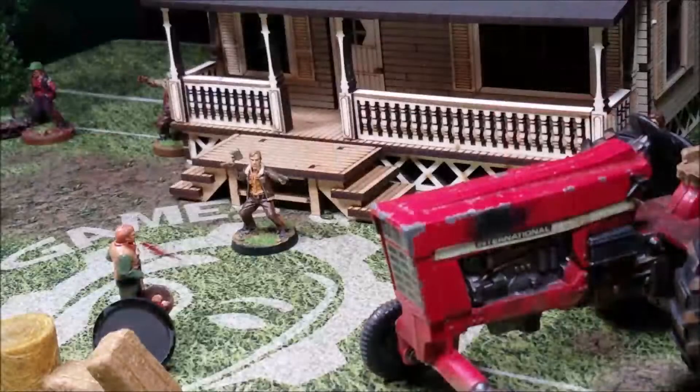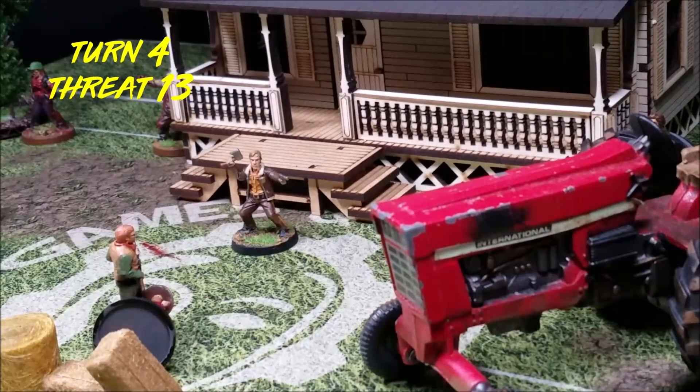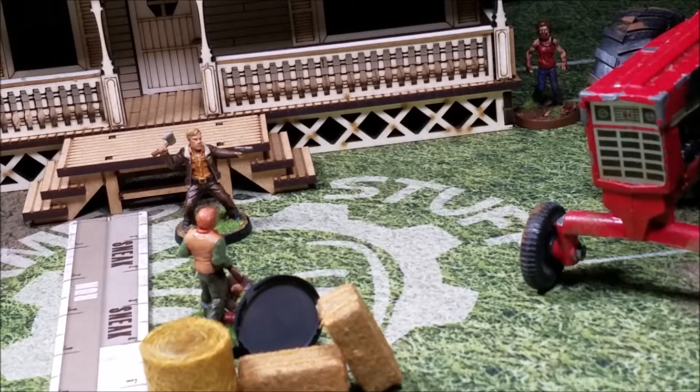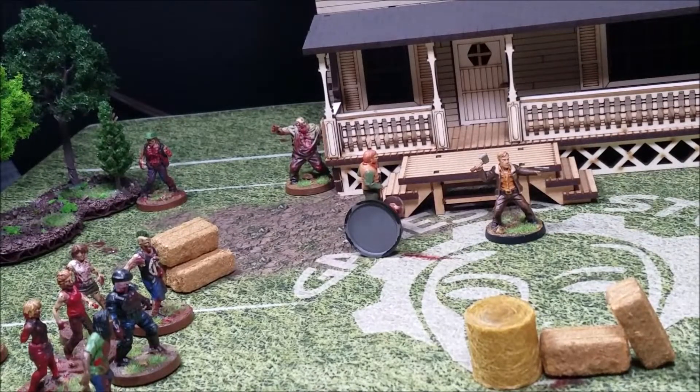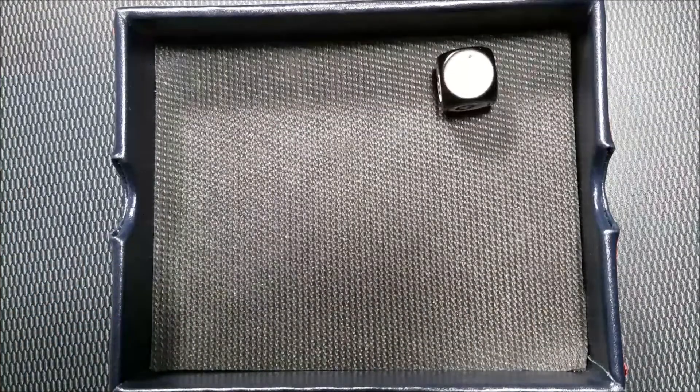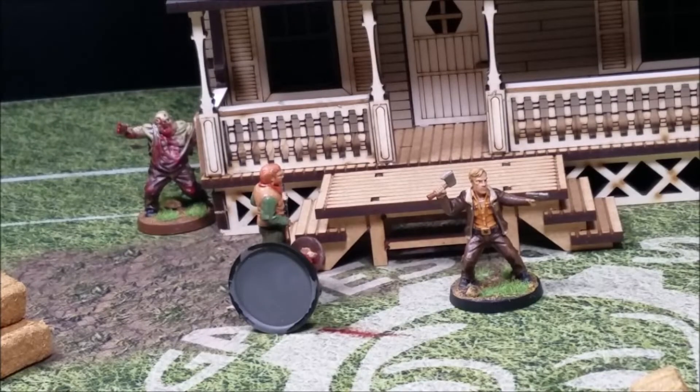Start of turn four: threat is on thirteen, just about to go into high threat, which means Otis will have to start panicking. We also forgot to roll the Shambling Horde white die at the start of past turns, so we roll now — thankfully no new walkers enter play. We take Otis and Carl and move them up four inches next to Rick, sneaking him forward past all the walkers on that side of the board.